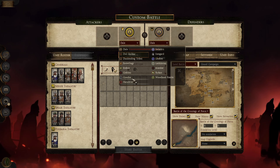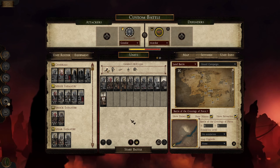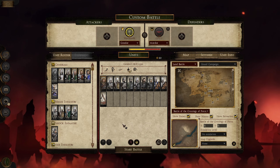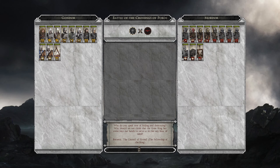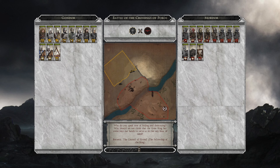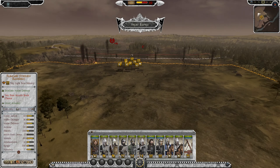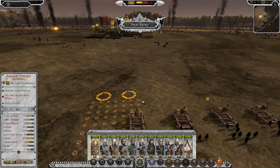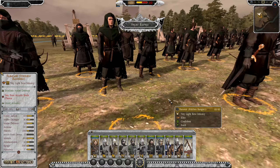Let's choose a classic battle — Gondor versus Mordor. There we go, and we'll play as Gondor. Alright, here we are. The catapult will go there. Oh, look at this — Faramir! We got our boy Faramir with all those Rangers. Just look at those models.